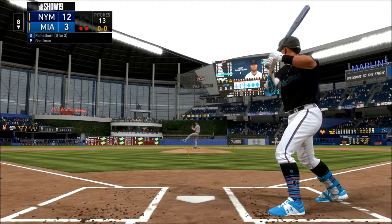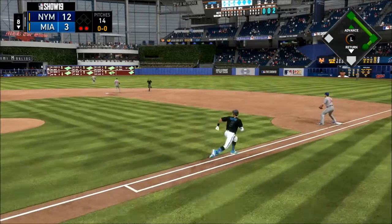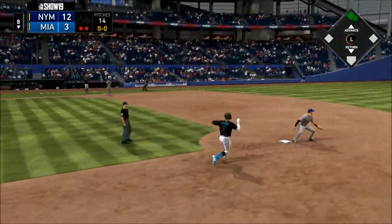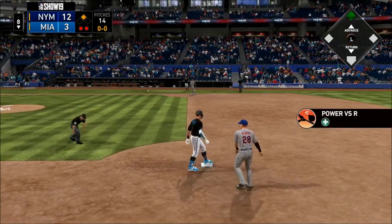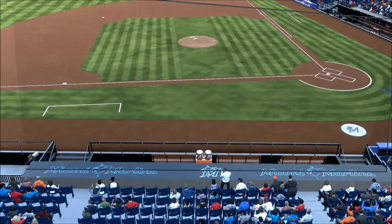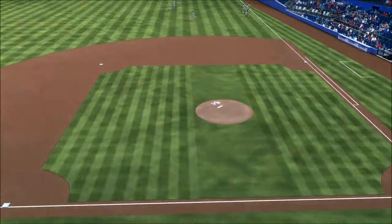All you have to show for it is a jog back to the dugout — that can get in your head for a little while. That finds the outfield grass for a base hit. The throw into second — this will be a closer play than I thought. New York played in an even dozen runs to come out on top today. MLB The Show's coverage of Major League Baseball brings us to the great state of Florida.